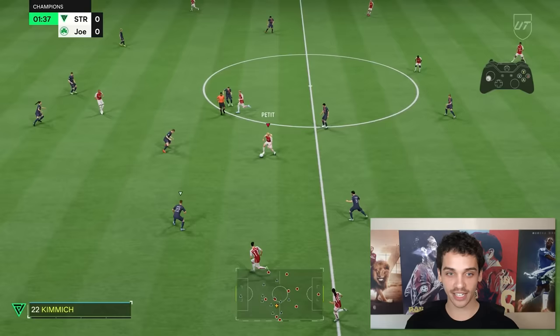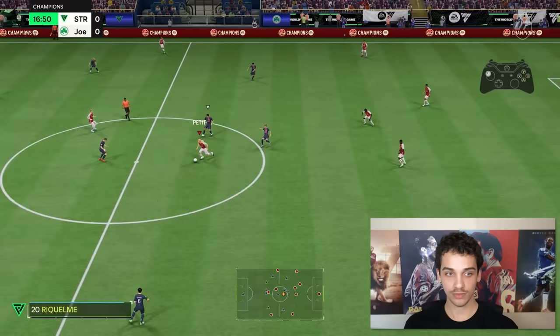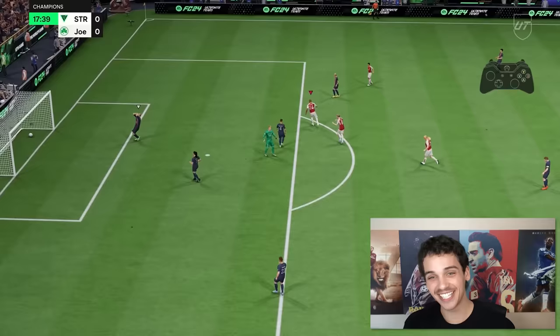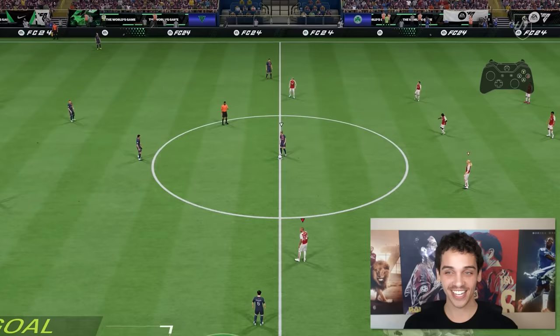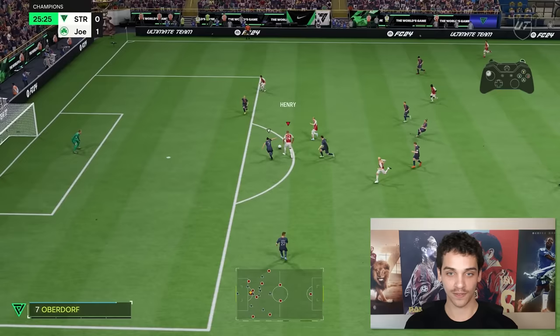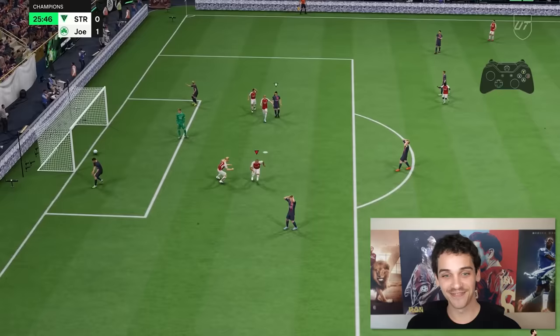The Rapid Plus playstyle that he has makes it so that he's faster while sprinting with the ball, and the ball stays closer to him while he's sprinting. Look at how much space there is. Patented finesse — Thierry Henry is not going to miss finesses today. He has finesse and Travella, so he'll be able to score from anywhere at any angle. What a beautiful goal.